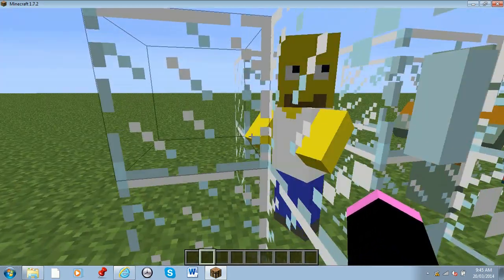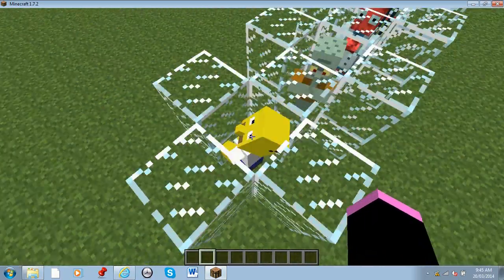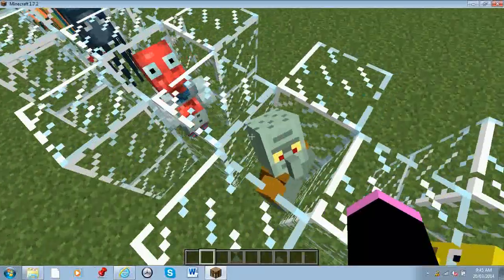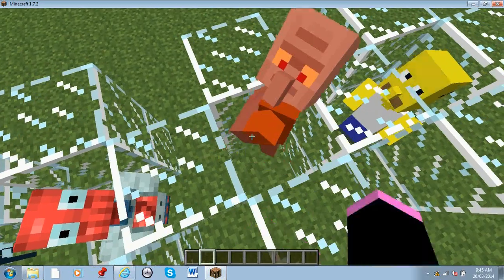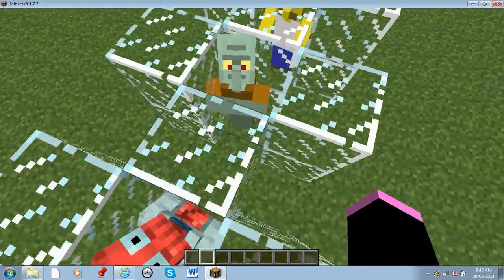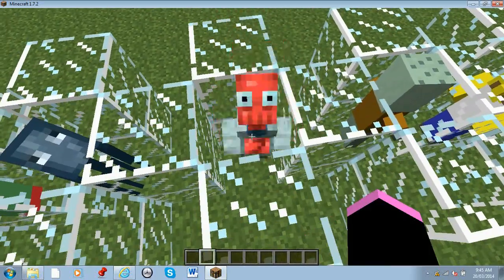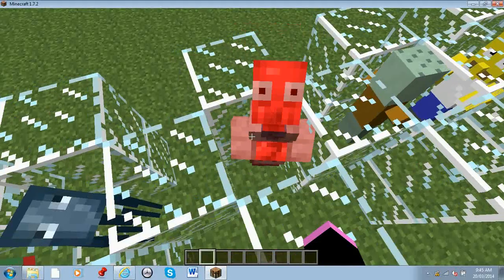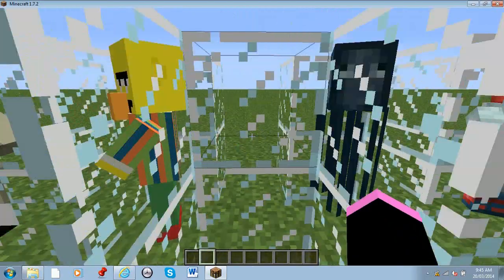It seems like we have a Homer villager as one of the types of villagers. There's a squid bird — he looks ugly, but people don't understand that he actually looks a lot like the villagers. And now we have a Zoidberg from Futurama as one of the villagers.